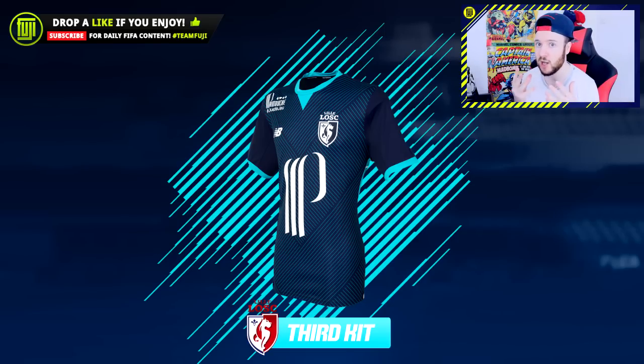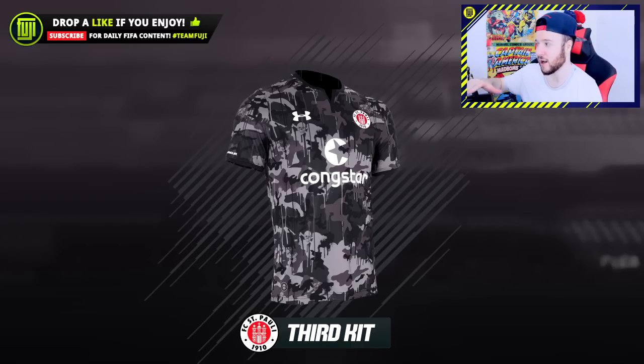This first kit right here reminds me of Call of Duty Modern Warfare 2 - remember the red tiger and the blue tiger camo? Well this one is the blue tiger camo and I love the fact that it has the red outlines around the neck and the arms. It sets it off. I think that is going to be honestly one of the kits that I will use - that one will most certainly be my away kit.